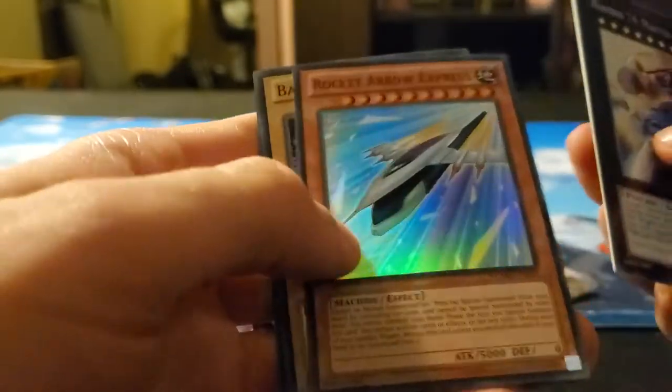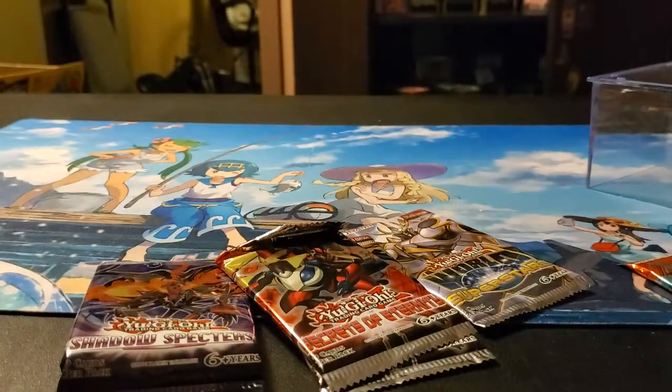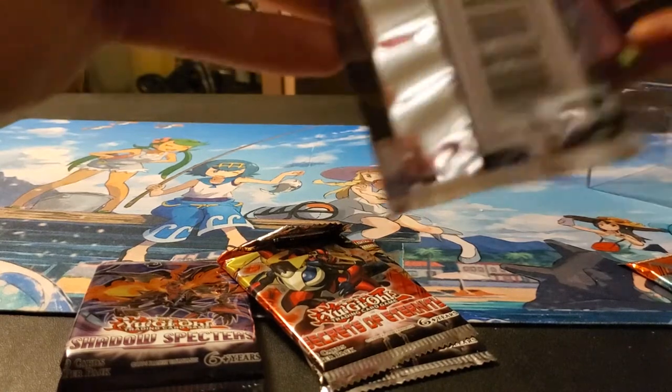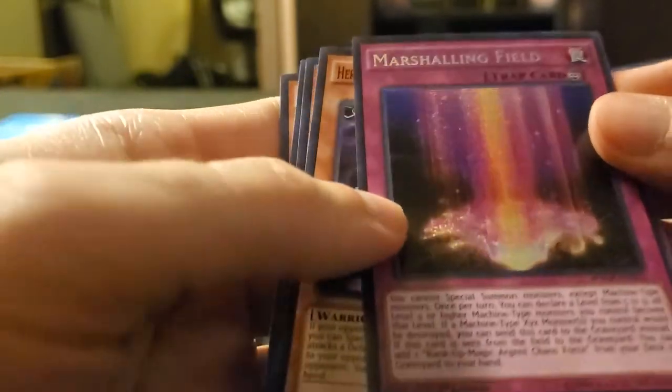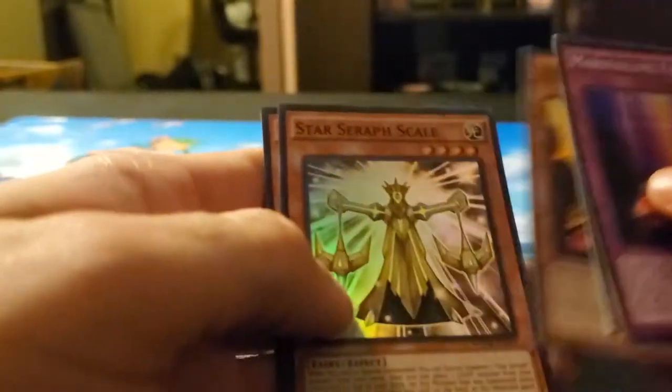Gaming Puppet Twilight Joker, Rocket Arrow Express, Battle Warrior, and Zubaba Knight. World Superstars — I got Marshaling Field. Not too good. Heroic Challenger, Xyz, Very Peace, Star Seraph Scale, and Flower Bot.